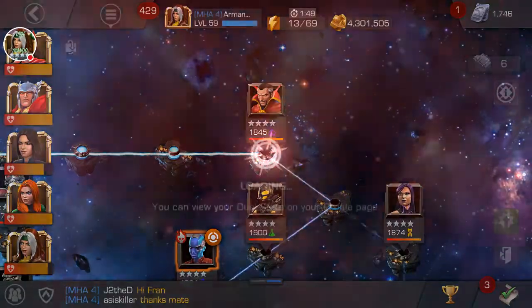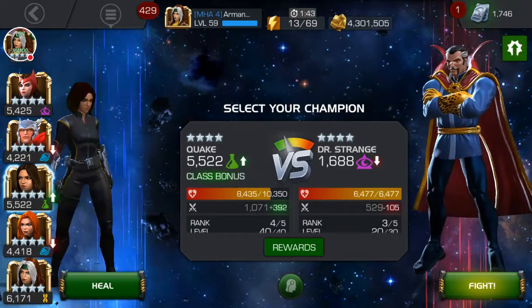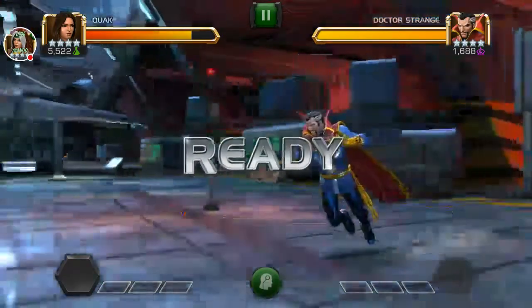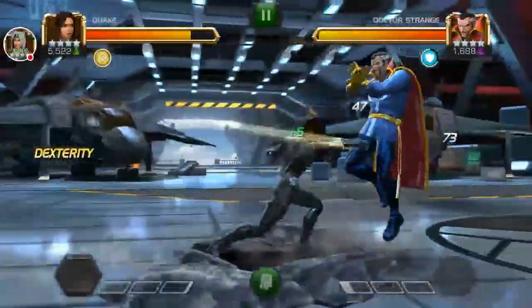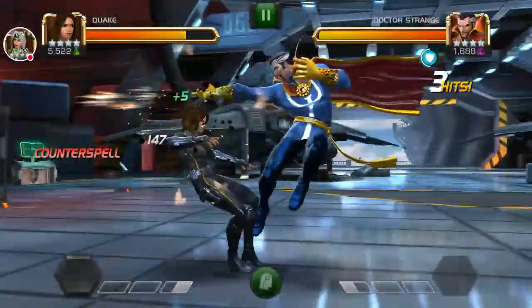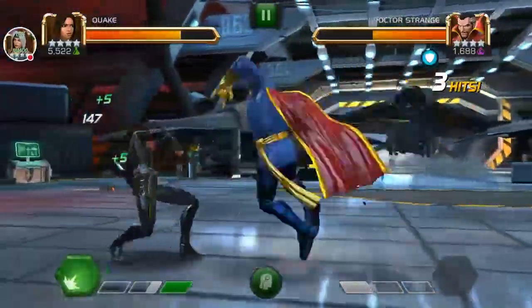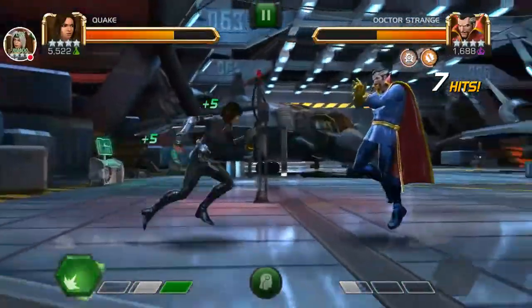You have to know how to use dexterity as well. Another tip for Quake: whenever the enemy is using a special move, you don't want to be holding the armor break because you cannot evade while holding it - even if it's a super easy special. Trust me, watch - let's get Doctor Strange to his special one move and see. Just hold armor break and you honestly cannot evade.